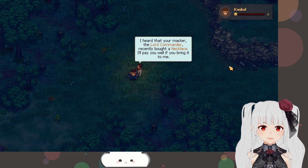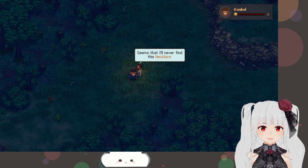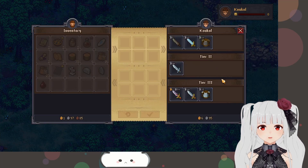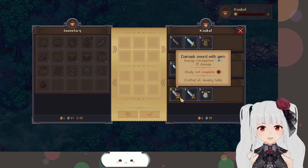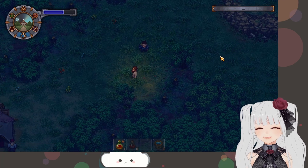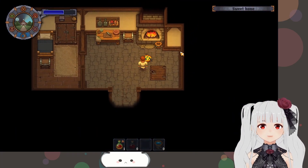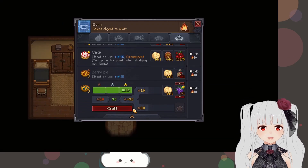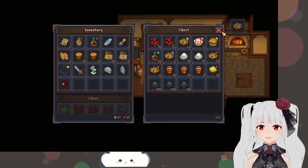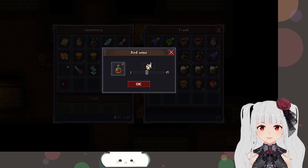Gugul, hello! Thank you for being here. About the necklace - I heard that your master, the lord commander, recently bought a necklace. I'll pay you well if you bring it to me. It seems the young master, the son of the lord commander, left a couple of years ago. May I trade with you? I believe it's this one... this is so expensive with gems, holy crap. You know what, okay fine, it's fine - I'm getting a lot more money. Please sell me some more pies and I also need to get more wines for myself. May I please get a stack of wine, thank you.